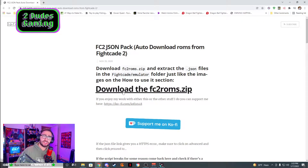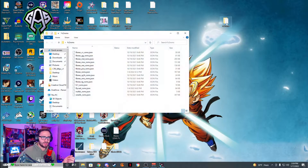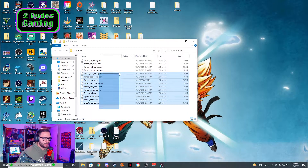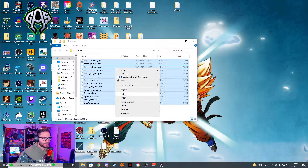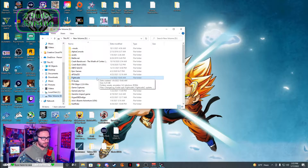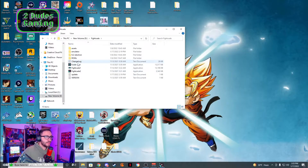Let's talk about where you extract this. I would save this to the desktop, and whenever it's downloaded you should see a folder — it'll say FC2ROMS. Once your FC2ROMS folder is extracted to your desktop, all you have to do is double click, hover your mouse, drag over all of these, and right click. Hit copy. Close that. The next thing you need to do is find your Fightcade folder. It might be in program files depending on where it's saved. Find the main folder and this is very important — if you paste it in the wrong area, you might run into a lot of issues.